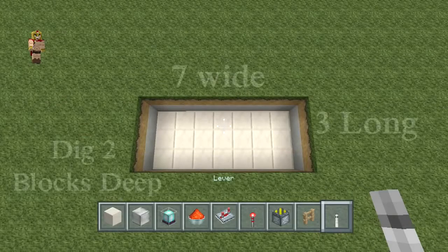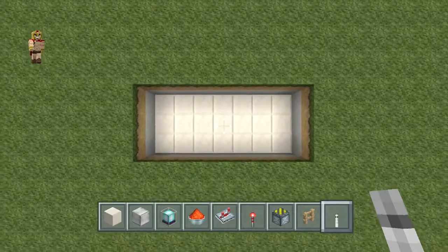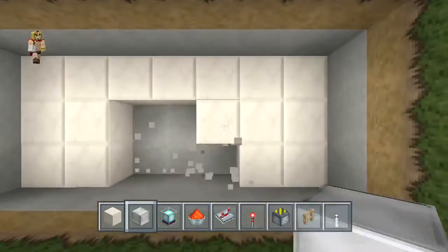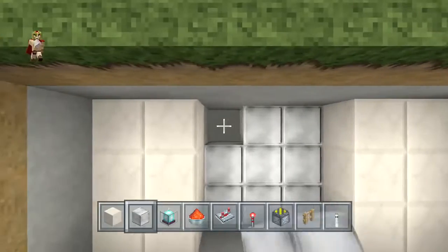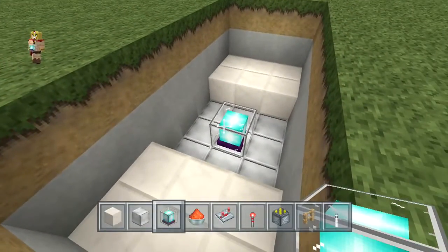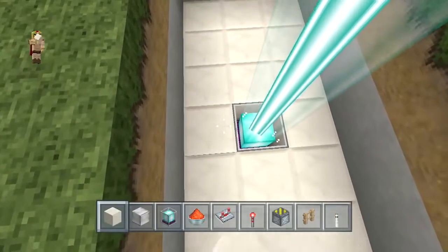Now at this point, make sure you have the place you want to build this at. Feel free to pause and set your area up before you even start building. We're going to go right in the center and dig about two to three blocks deep. We're going to replace those blocks with iron blocks, and right in the center is where you're going to place the beacon. Then you're going to cover the entire side up with your blocks of choice.